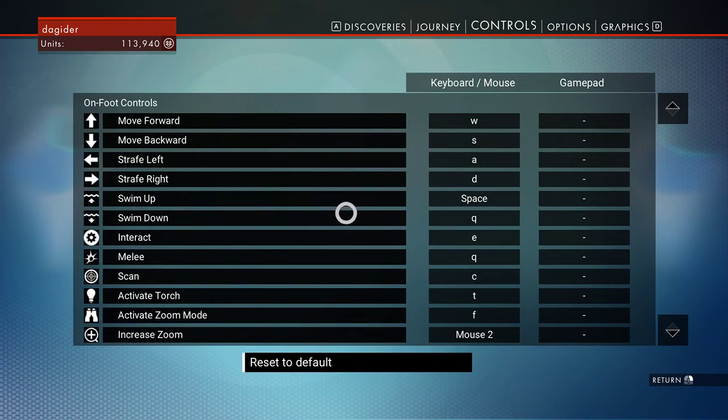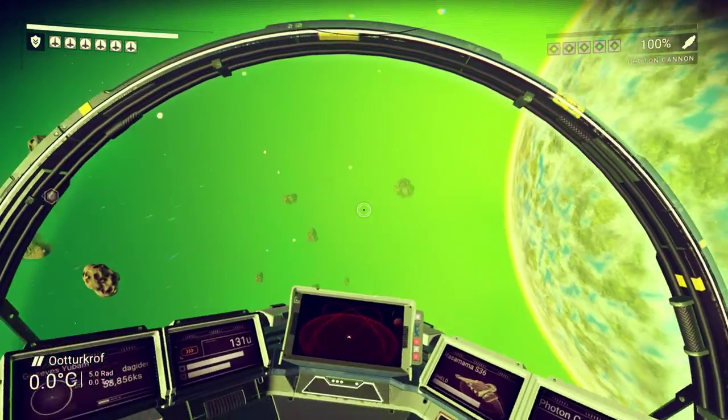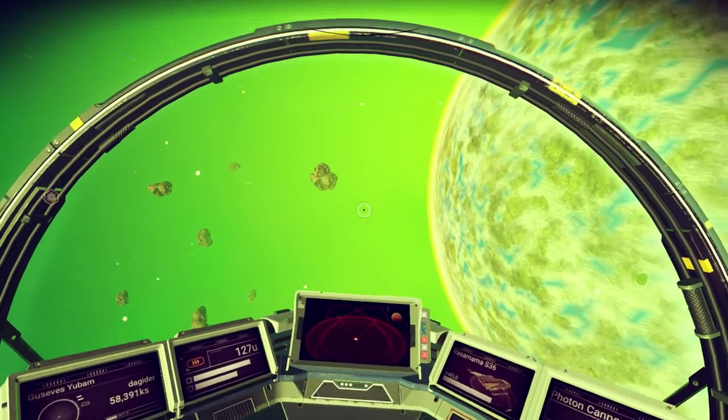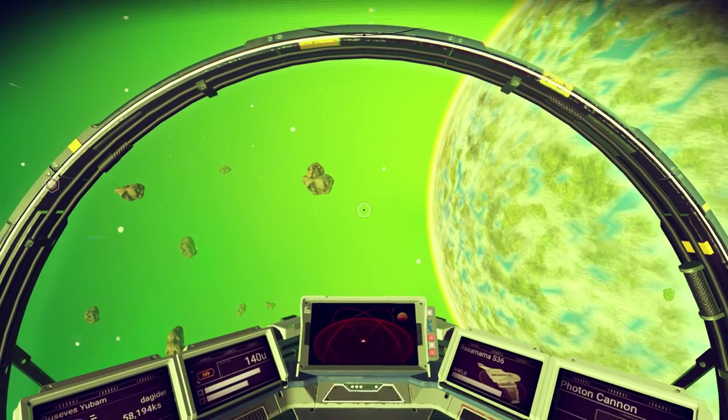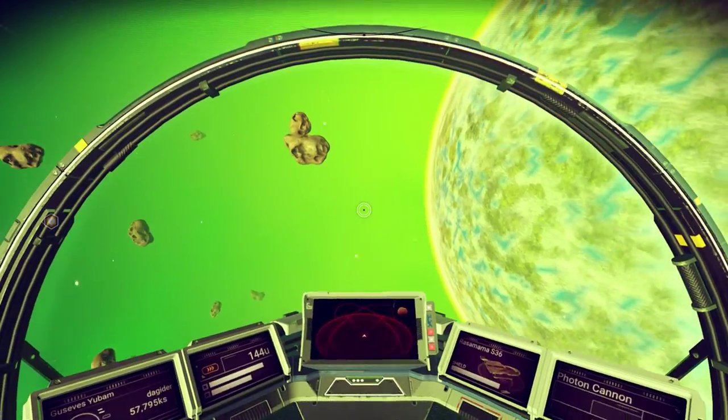It's very, very strange. These controls are fucking weird. Flight mechanics with the mouse and keyboard — it's almost like a suggestion as opposed to actual flight mechanics. It just doesn't make sense, and I'll show you when I get closer to land.